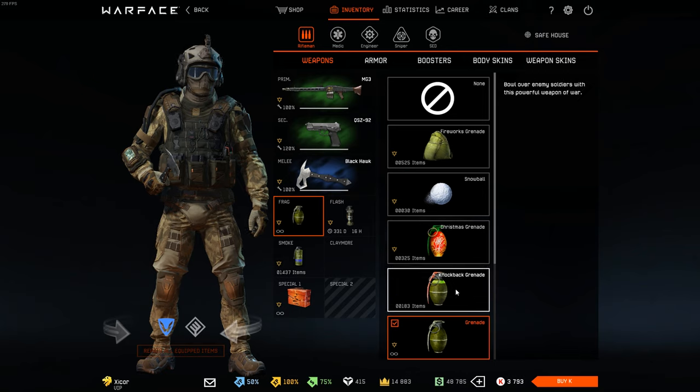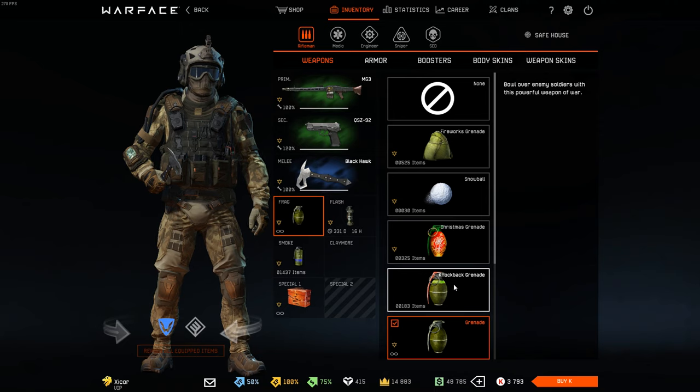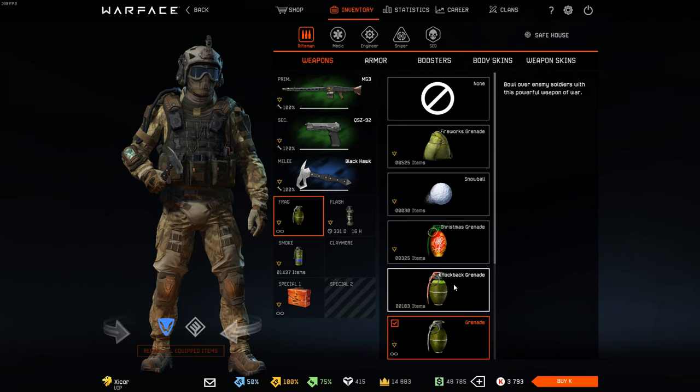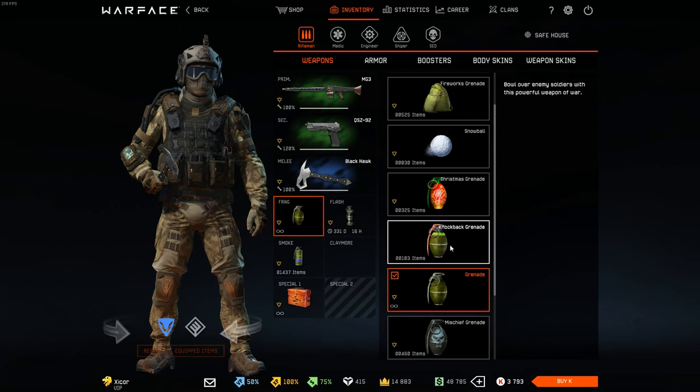Knockback grenades — for those of you fortunate enough not to have played Warface in the past, these used to be called Cryo grenades and they were so prevalent. Their whole existence is a question to me. It boggles my mind who thought any semblance of balance could exist with these grenades. If you don't know what they do, they knock people down. They should never have been a thing.